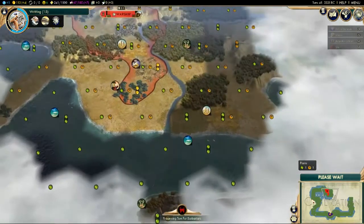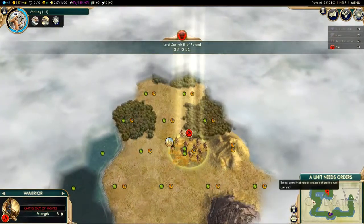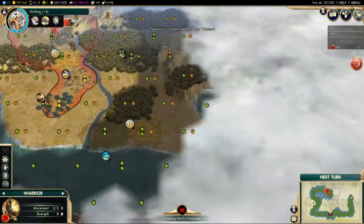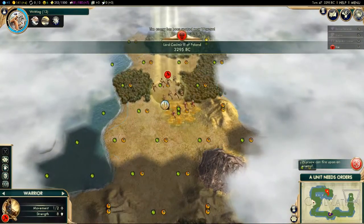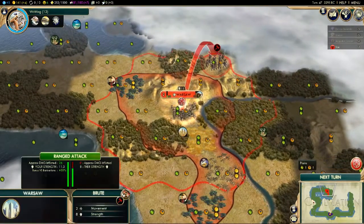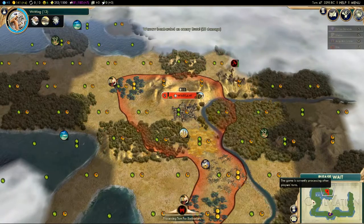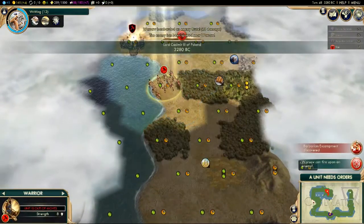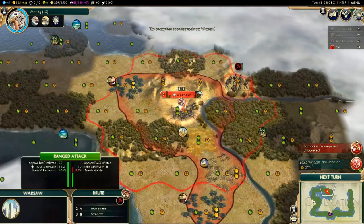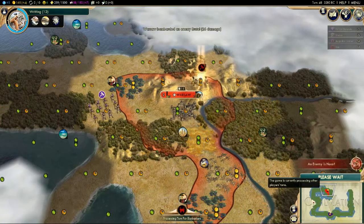For now we're just going to keep looking at the land. We've still not found anything of particular note, but hopefully we'll get back round to our capital soon. Warsaw can fire on an enemy — that means a barbarian has come nearby. We don't have to worry too much though because barbarians in isolation are not very powerful.